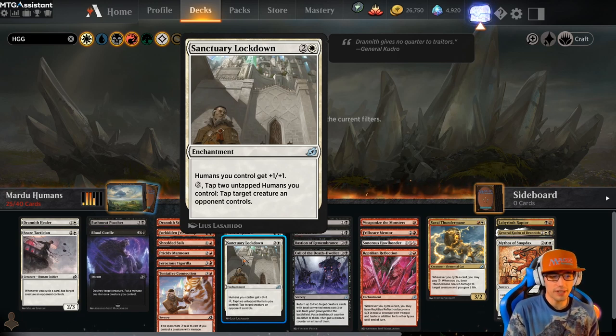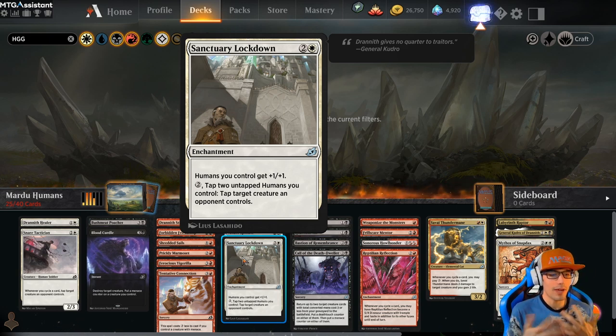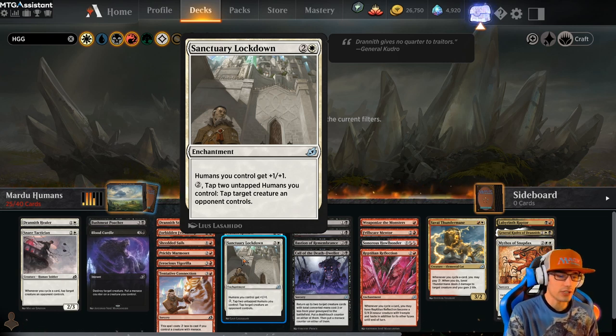Sanctuary Lockdown for 3 — this is our Anthem spell. Humans you control get plus 1, plus 1. And then you can pay 2, tap 2 untapped humans you control, and tap target creature an opponent controls. So this is another great way, other than Snare Tactician, to shut down your opponent's big baddies so they can't attack you.